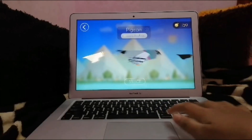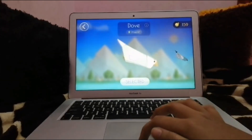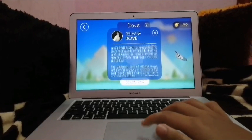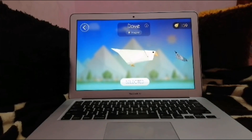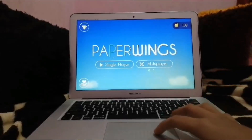For the dove, it has a magnet skill, and for the pigeon it has a long power-up. If you click on the button here, it will show you the description about the birds — it is educational for us. Because I like the color white, I'm going to play with the dove.